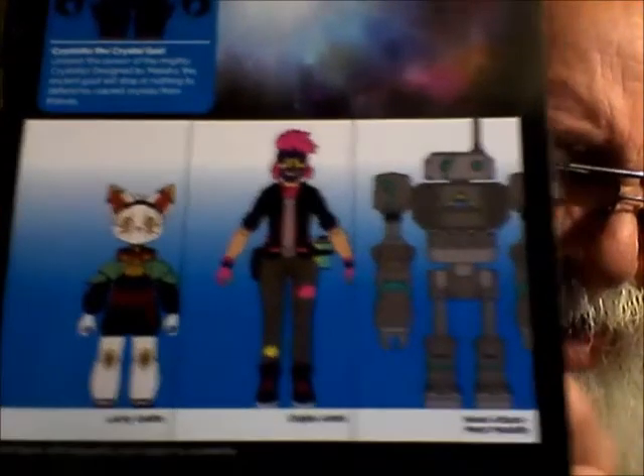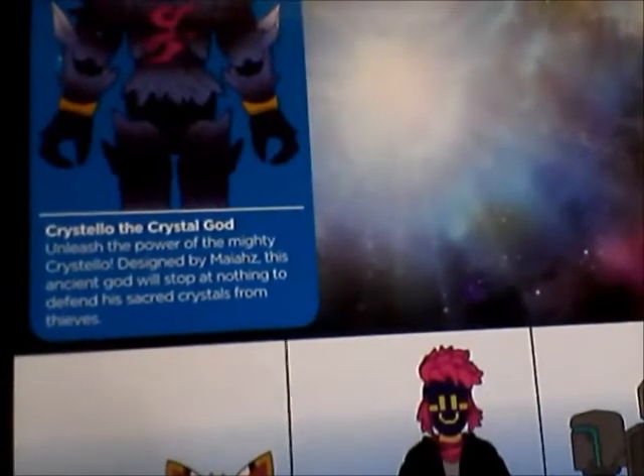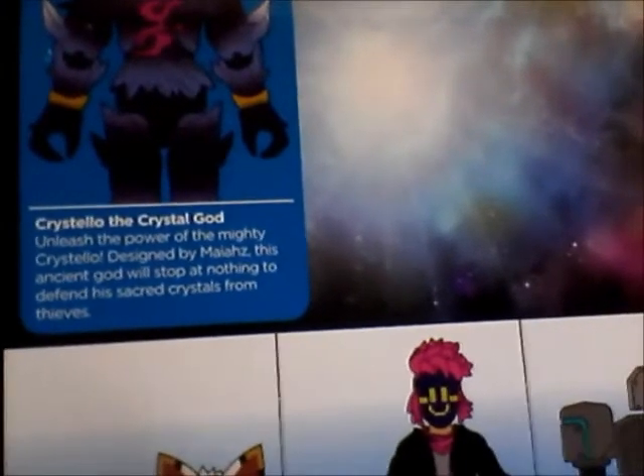There's a back on the card, different from the other one. Here it says 'Release the power of the mighty crystal' — designed by Mario. This Crystal God will stop at nothing to defend the secret crystal from thieves. There are some pretty neat weapons: a light weapon, an axe-type thing, a spear or something, and what I think might be crystals.